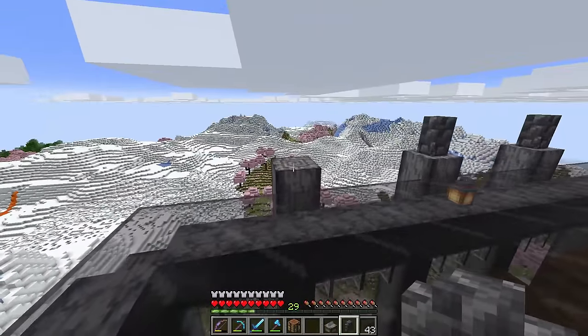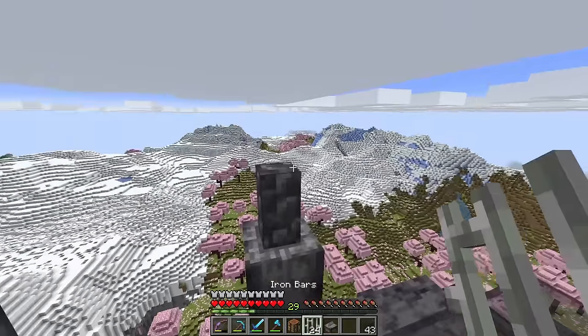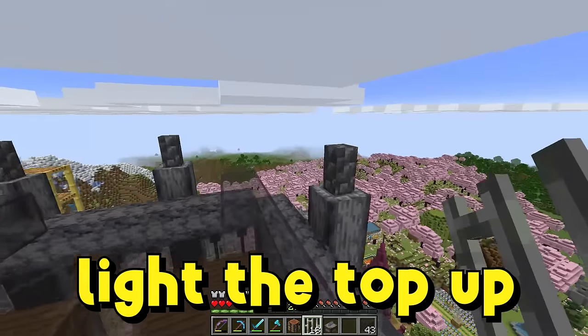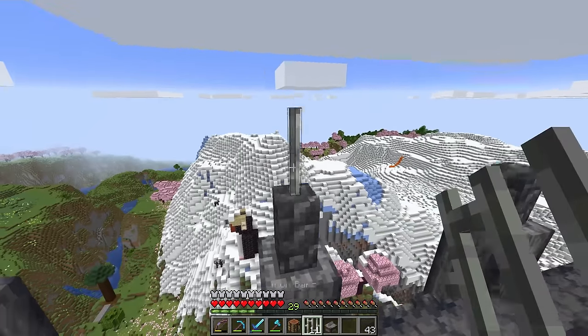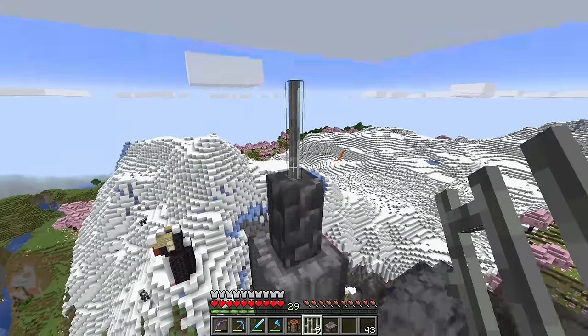We'll add some spike things. Another thing you're going to want to do to the top of the farm, depending on what blocks you use, is remember to light up the very top of it. If you're planning on AFK-ing overnight, mobs could definitely spawn on top of the farm depending on the block you use. That's why I hit some lanterns up here — they look beautiful and they're not going to affect the farm at all on the inside.